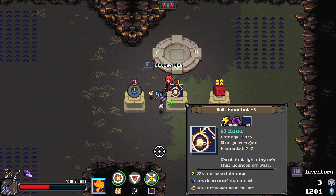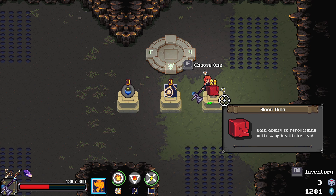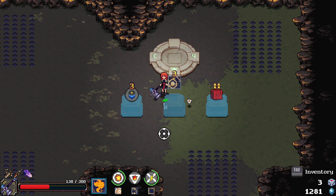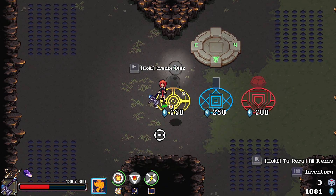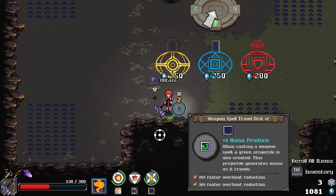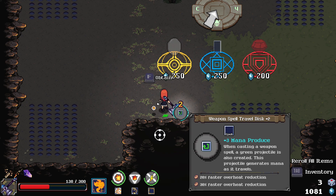It says Travel Disc, which isn't bad. Lightning is better here. What is this? This is ability to reroll items. I think it's more gem stuff too, but I'd rather just have this, to be honest — it's fine. And then let's get one of these. Weapon spell travel? What? I don't like that. No, I fucking don't like that at all.